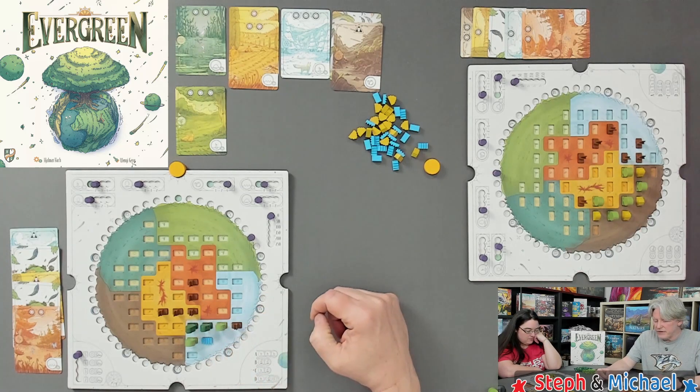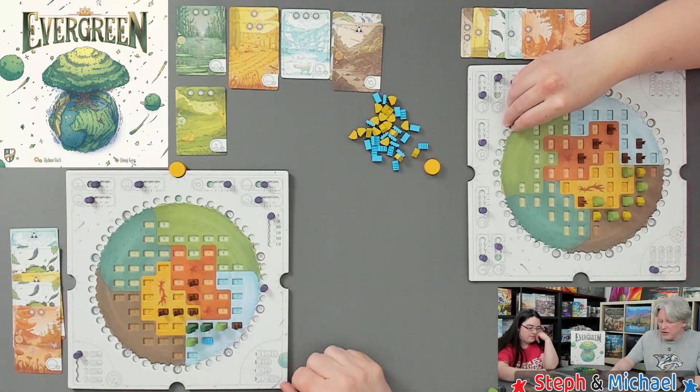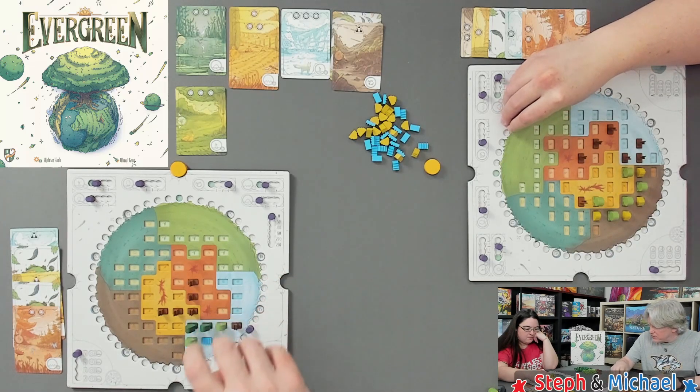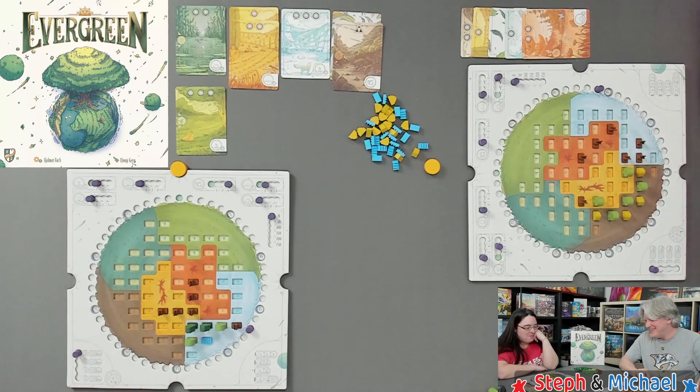Spring end-of-season scoring: I count light — two, four, five — five points is all I get. Steph also gets five light points. Largest forest: I get four points, for a total of nine this season. Steph scores more. I need those bushes — she was right!